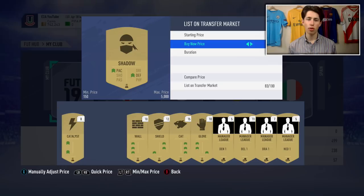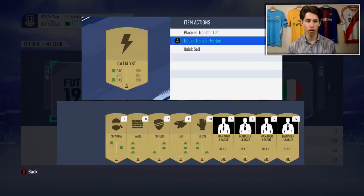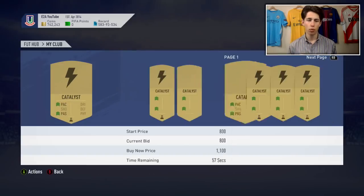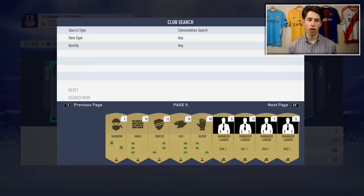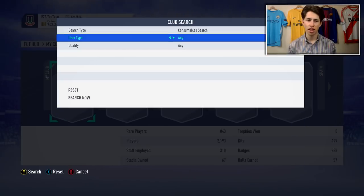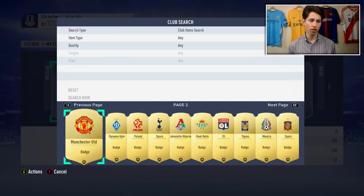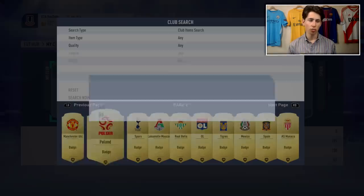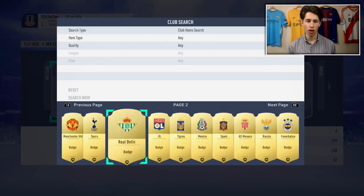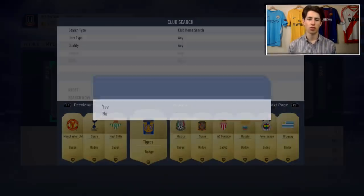They go for more when there are new cards. During Team of the Season you'll see these chemistry stars go up in price because people will be buying them for new cards they've packed. Same when rewards come out - you see these cards rise up a bit because people might get new players from Foot Champs and want to use chemistry stars. So definitely check chemistry stars. Club items as well - you can just go through and quick sell loads of these for about 50 coins, all the rare ones.